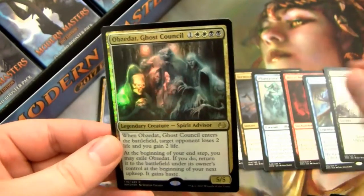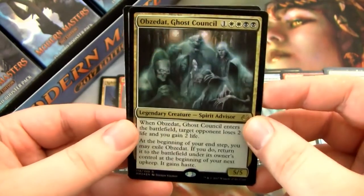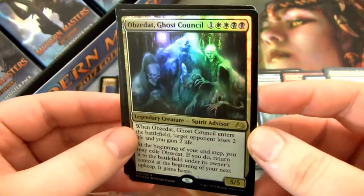And then we have another foil rare — Foil Obzedat Ghost Council. That's pretty cool. He's shifted down from Mythic, but it's still a sweet card. It's not worth a whole lot of money these days, but it's cool.